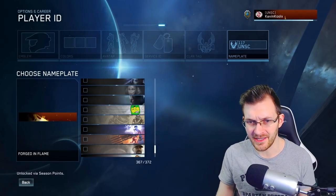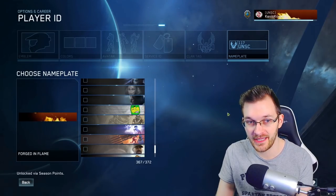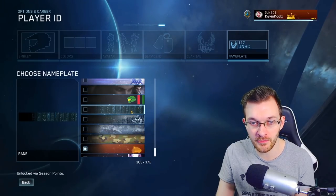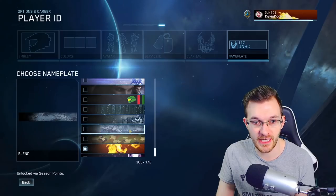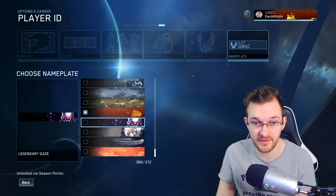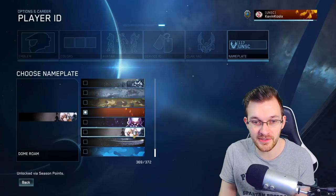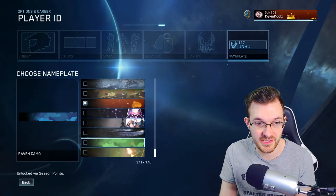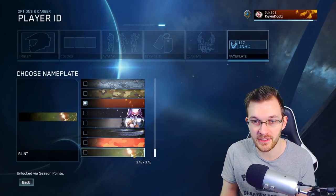Now we have animated nameplates in the game — it finally happened. We have a cool rainfall one, a snowfall one with a spartan, a digital camo scroll, another woodland camo scroll, a fire one with the legendary symbol and glowing eyes, a headshot-style one, a halo ring circulating, a color-changing camo, and what looks like a Halo 4 style animated nameplate on top of that.